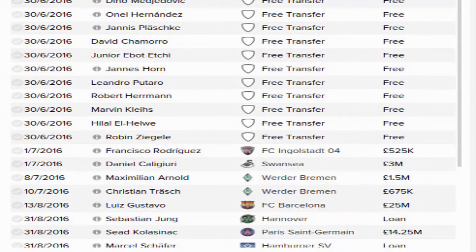Going down, Francisco Rodriguez is now at Ingolstadt for 525,000 pounds — we weren't going to use him, so it's good he's gone somewhere he can play. Then Daniel Cagliari has gone to Swansea for 3 million pounds — after the injury he came back, but just wasn't the same. Maximilian Arnold has gone to Werder Bremen for 1.5 million pounds, and Christian Träsch has also gone to Werder Bremen for 625,000 pounds — two players taken by our Bundesliga opponents.